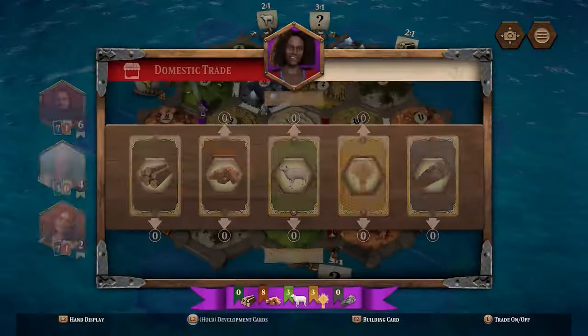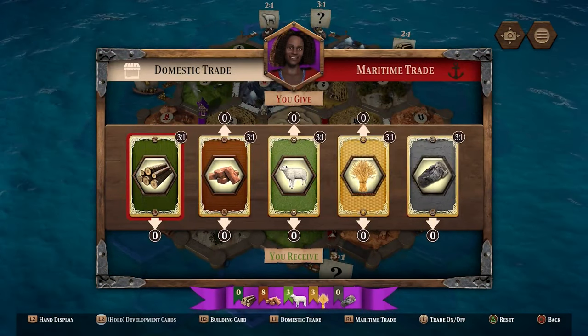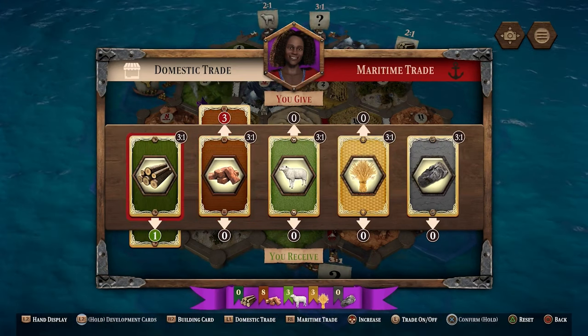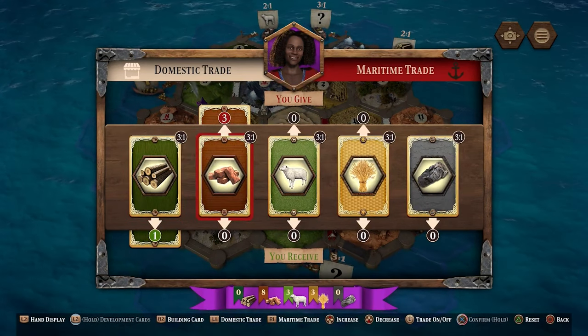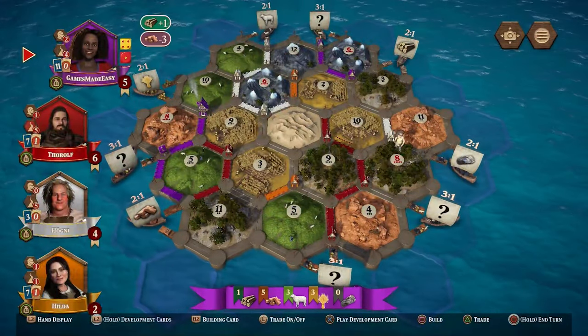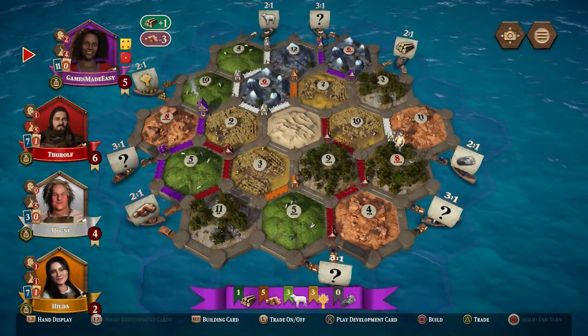As the active player, if you need resources you don't have you can always try to trade with other players or the bank. In general you can always trade four of the same resource for one other resource. If you have a settlement or city next to a harbour you can trade at a better rate using maritime trade — three to one if it's a generic harbour, or two to one of that specific resource for a specialist harbour. That's a great deal especially if you produce a lot of that resource. Note that you cannot trade development cards, you can only buy development cards.